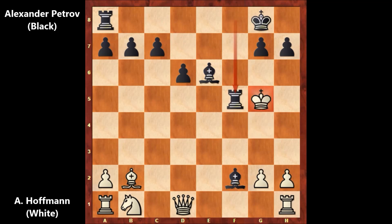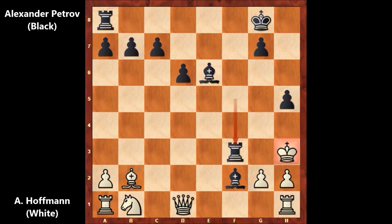Check, King to G5. Rook to F5 by Petrov, check. Where is the king going? King to G4 is the only move. And Petrov played H5 — Alexander Petrov is throwing everything at his opponent, viciously, wildly. After H5, that's check. King to H3. And there is checkmate in one move. Alexander Petrov played Rook to F3 — discovered check, double check, checkmate.